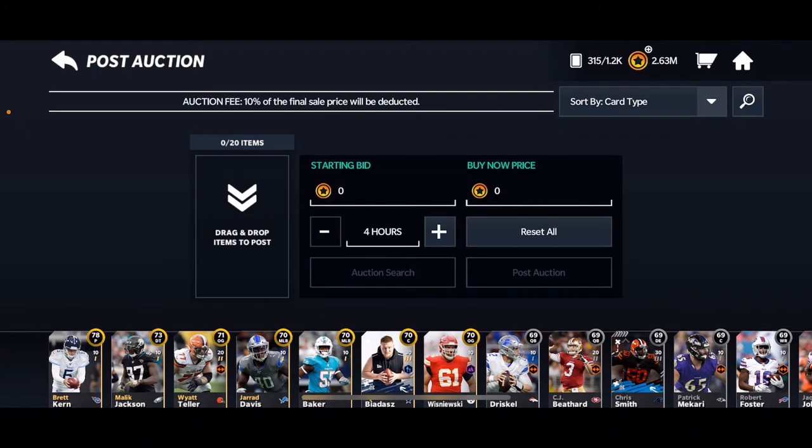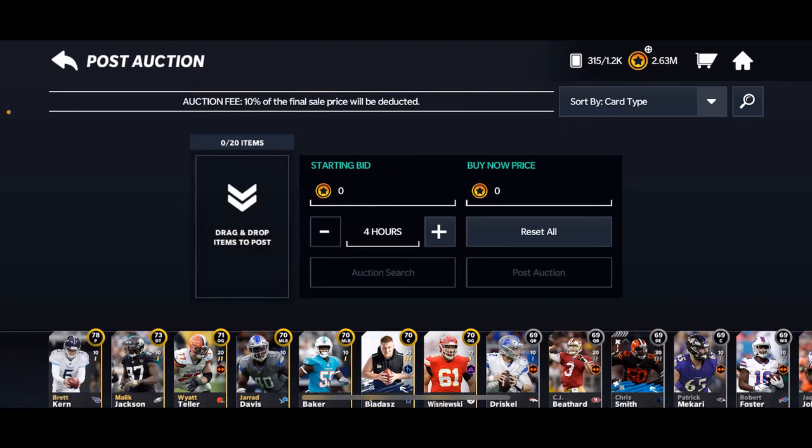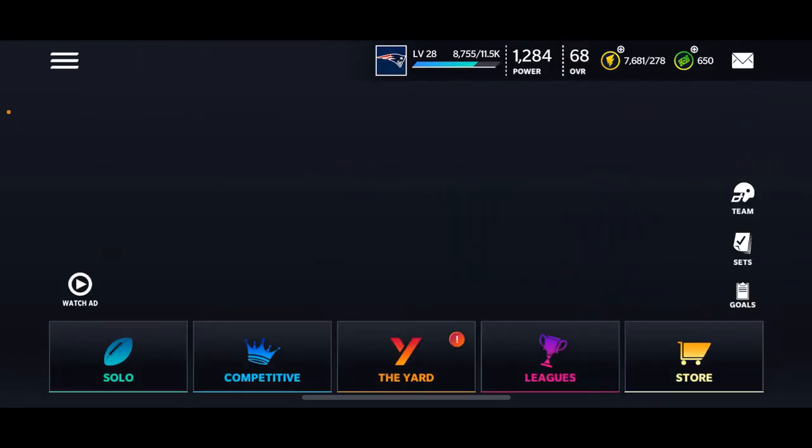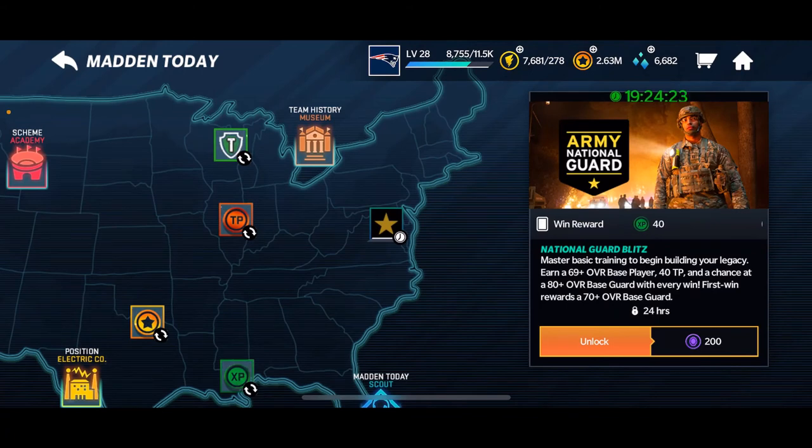Then obviously Brett Favre — call it 65k — that's about 100k pretty much for free. Obviously if you pull an elite player, which you have the opportunity to, you'd be making more coins. If you pulled more high-overall, high-value players like Brett Favre, you're going to make more coins. Anyway, I think this is only available for 19 more hours — I just checked and it's 19 hours and 24 minutes still available. I'm uploading this right after recording.